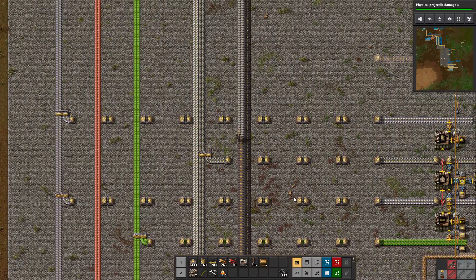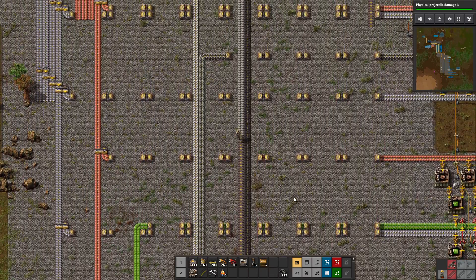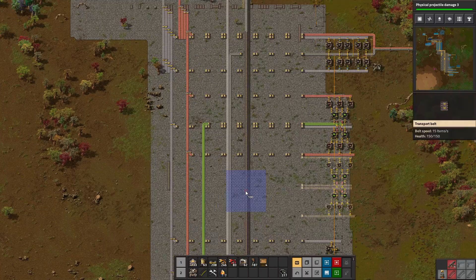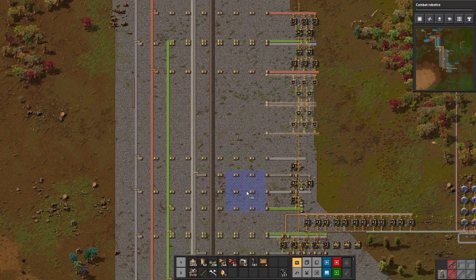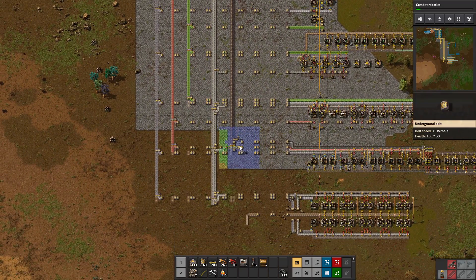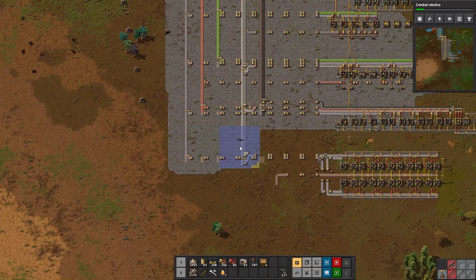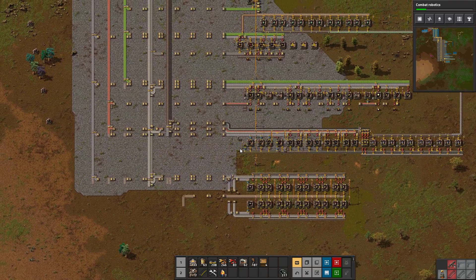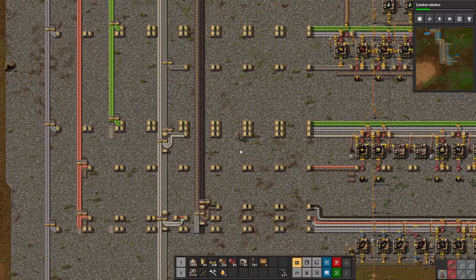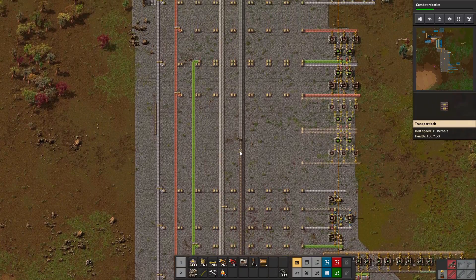While we're waiting I might as well grab more stone bricks off the belt here so I can continue paving. One thing I could do is put the stone in a box so it's easier to grab. We just got the damage research — it just makes your guns better, very important, but not much to demonstrate. Stone does not last very long in your inventory; I just ran up, picked up all the stone off the belt and it's gone already.